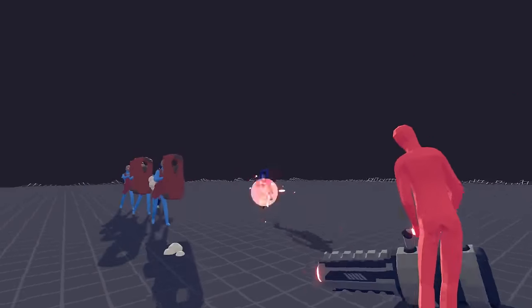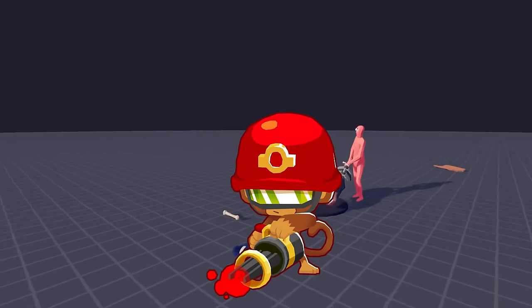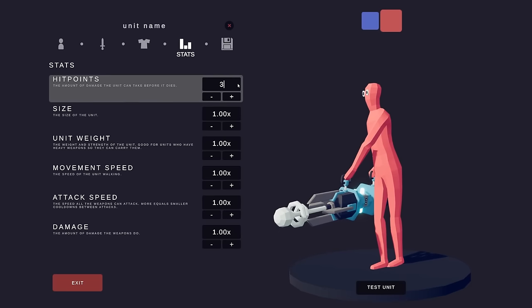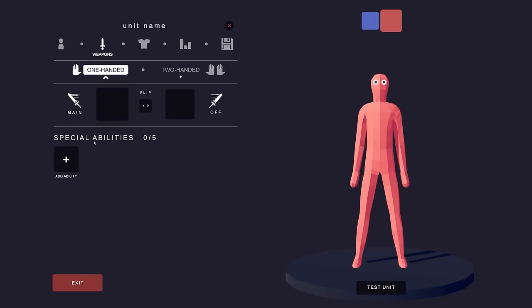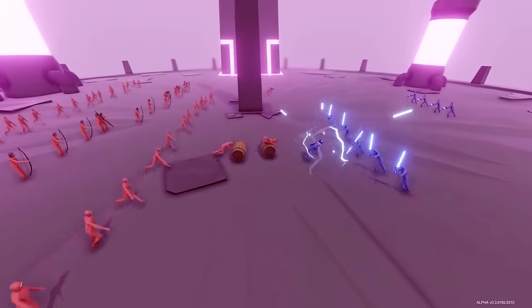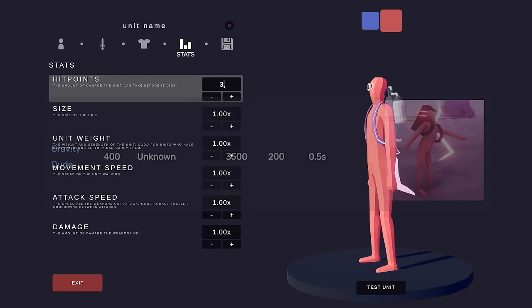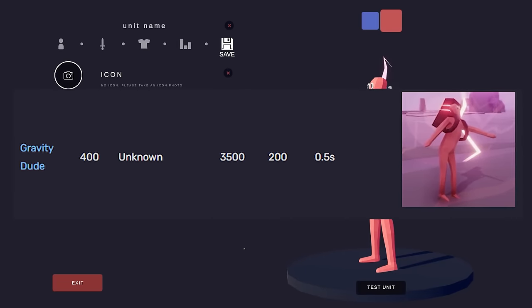There's one called Charging Carnage that looks like a minigun. We'll have to use the Tesla. This guy had a lot of hit points at 300. The weirdest unit, and I'm not sure if we're gonna be able to recreate this, was called Gravity Backpack Guy — Gravity Dude. This guy had 3,500 hit points according to the wiki, and a cost of 400.